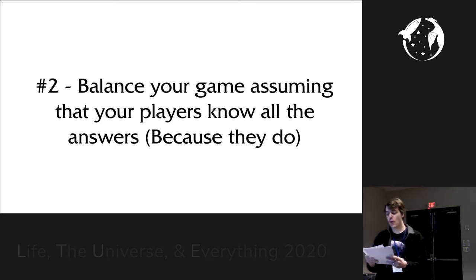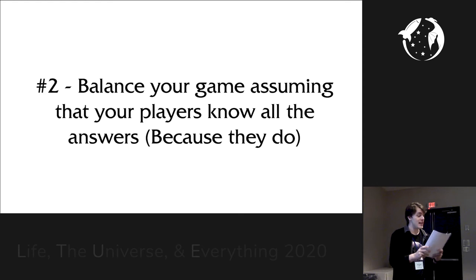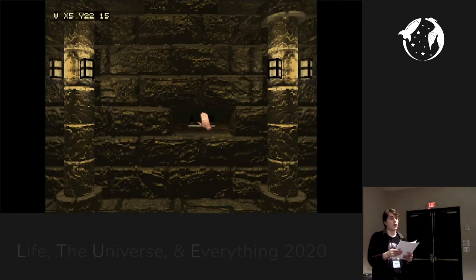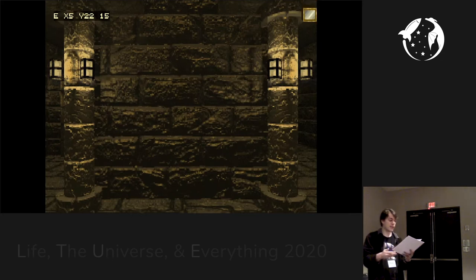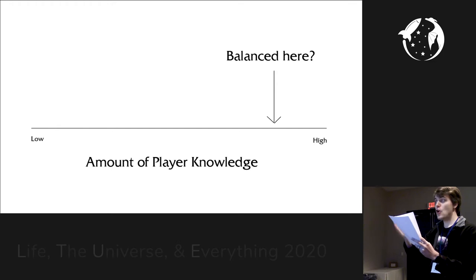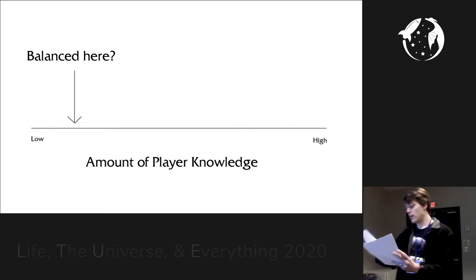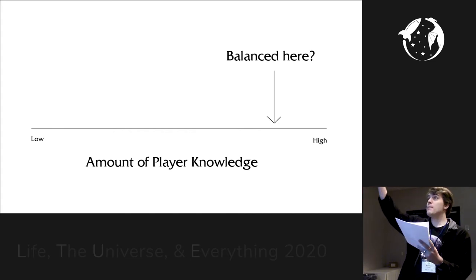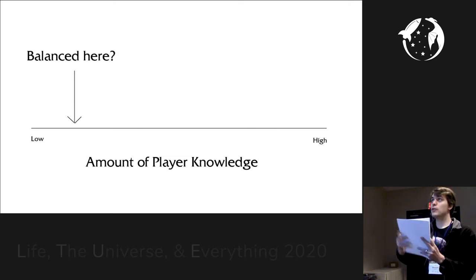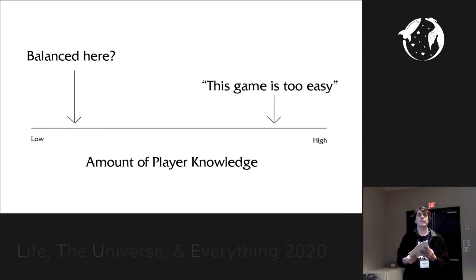Number two: balance your game assuming that your players know all the answers, because they do. A long time ago, there were no wikis, game FAQs were unreliable, and game companies wanted to sell hint guides. Strange or esoteric knowledge about a game could give you a huge advantage. This implies a tricky balancing problem: do you balance assuming the players know all the right stuff, or assuming they don't? If you balance for players who know everything, those who don't will be frustrated. But if you balance for ignorance, knowledgeable players will have a piece of cake.